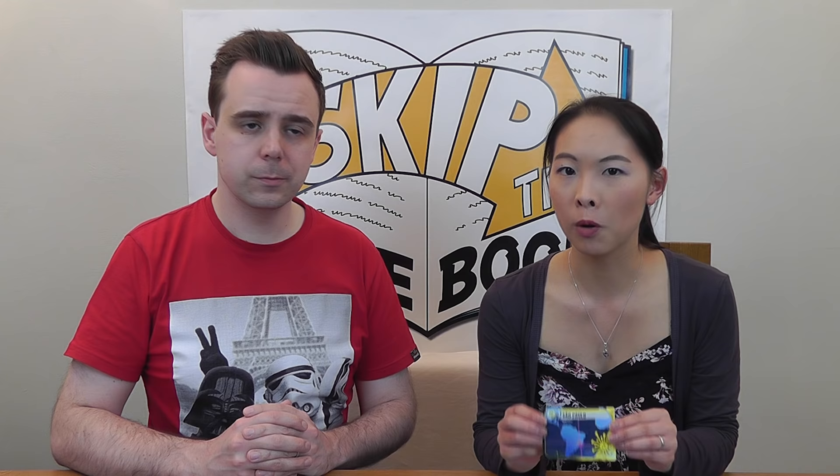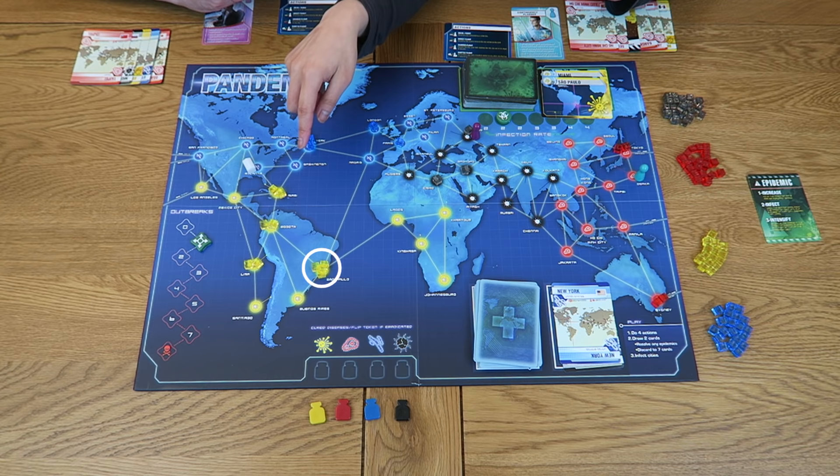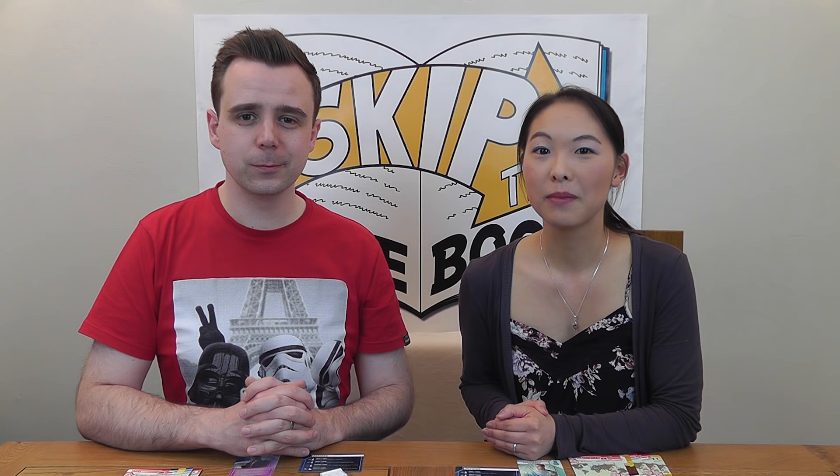Cities can only have a maximum of three cubes of any colour at any given time. If you're required to place a fourth cube on a city, an outbreak occurs instead. First move the outbreak token forwards by one space, then place one cube of that disease colour on each city connected to the outbreak city. If one of those connected cities already has three cubes it also experiences an outbreak — this is known as a chain reaction. Again move the outbreak token up by one and populate surrounding cities with disease cubes. Importantly, each colour is treated separately, so you need three of one colour before risking an outbreak of that disease.